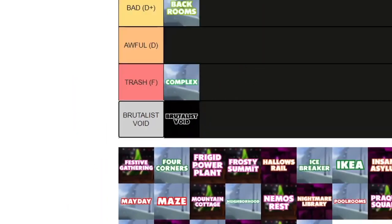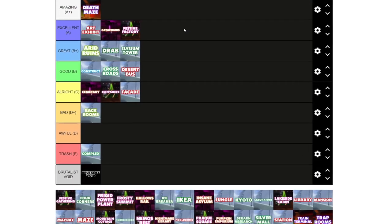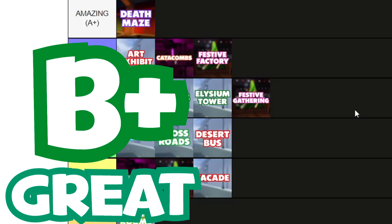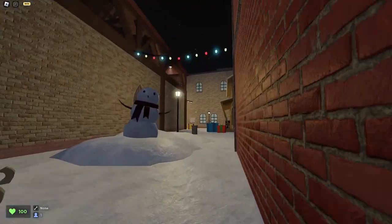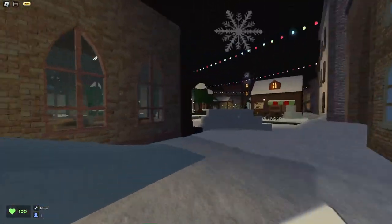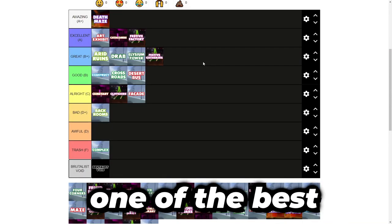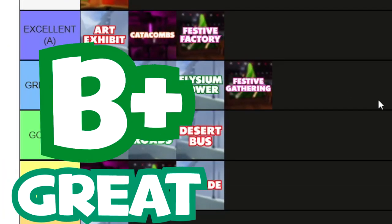Festive Gathering. I still love this map quite a lot — it still holds up for me. I'll give this a B+. It has a very simplistic layout and doesn't try to do much, but it does the fundamentals very well. The decoration is also top tier and it's probably one of the best decorated maps in the whole Christmas series. B+ — a very solid map.